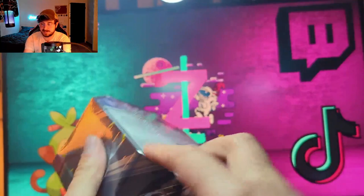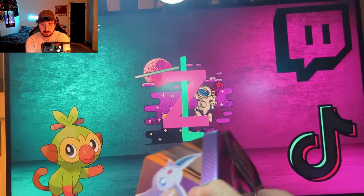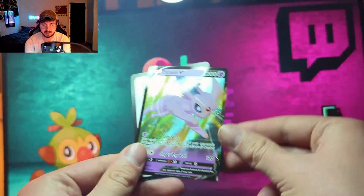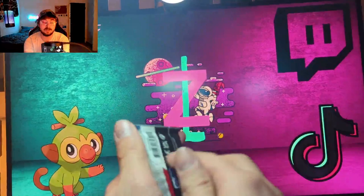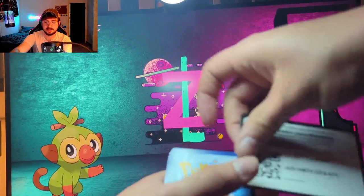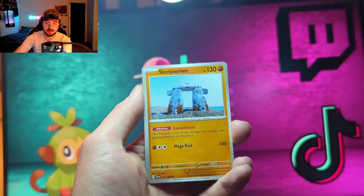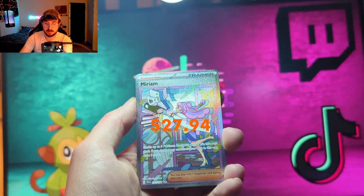We got the Espeon V — almost called it EX, because that's what the hits are now in Scarlet and Violet, but these are V tins. I haven't said this before but I really like the comic-style art on these promos — I think it's just really cool. There's the code card — these are the final four packs of today's video. Hopefully we can get some luck!